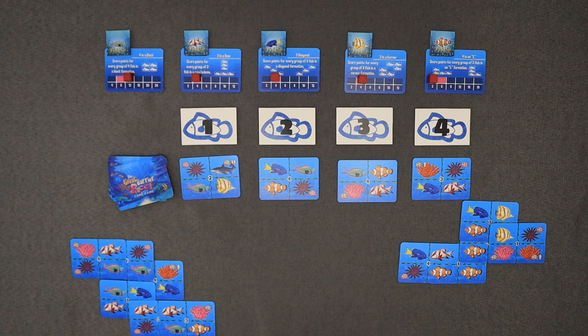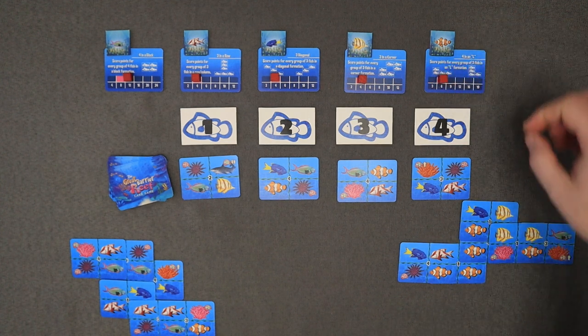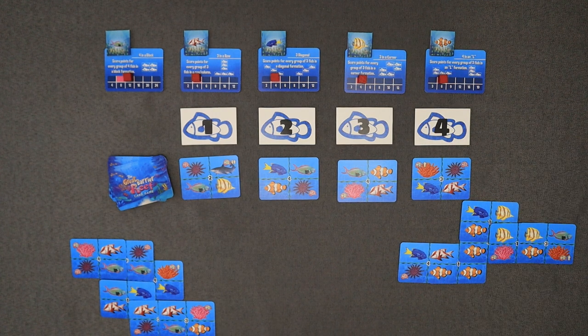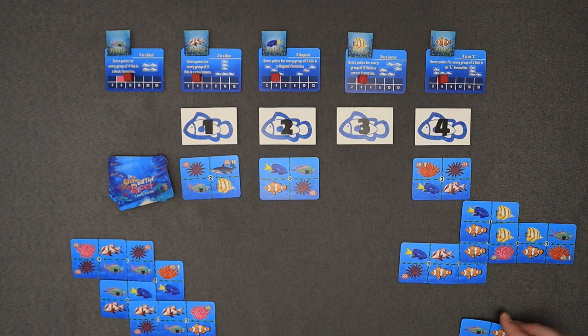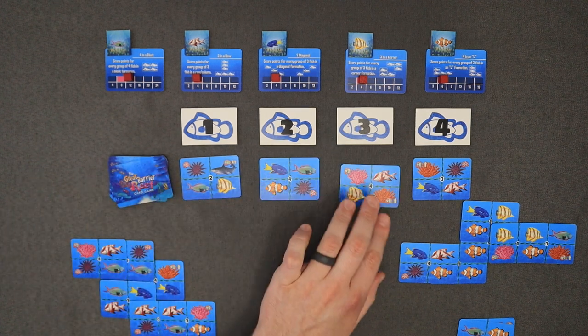Back over to John. John just needs one more to do the corner piece, and there are a couple of benefits of him doing this one — it's going to give him the points, and it's also going to cover up a negative two point spot. On top of that, he's going to be covering up a sponge, which will allow him to move up in one of those scoring tracks. What John thinks he's going to do is move up on the clownfish to get it back up to six, so now this one's going to be worth six. He takes the three card. John may or may not have known that he really messed up what I was trying to accomplish.